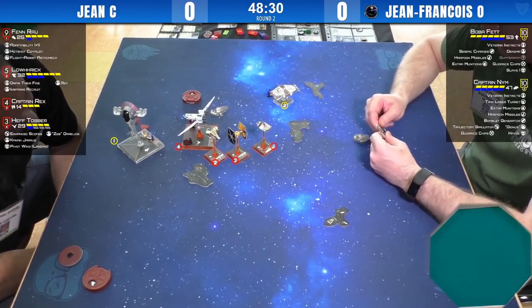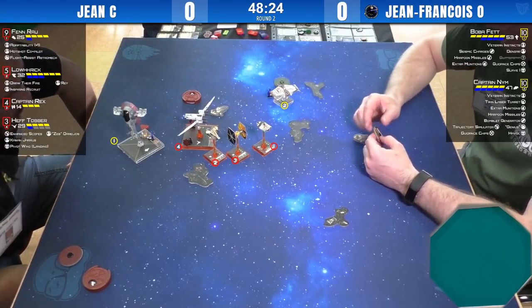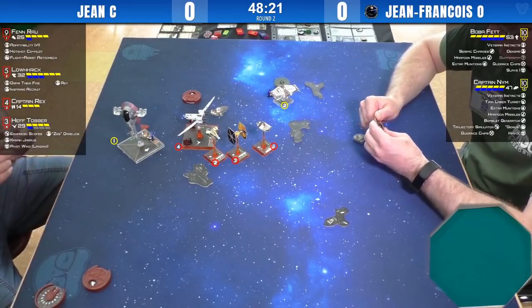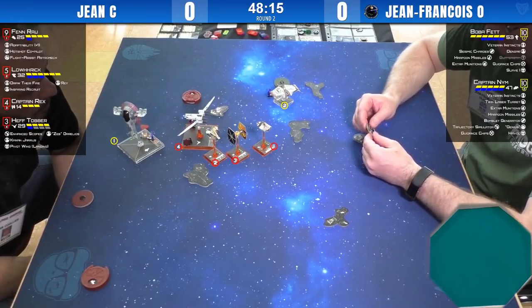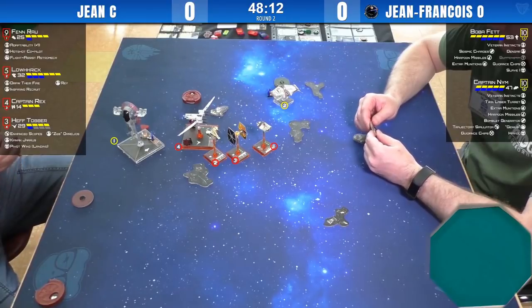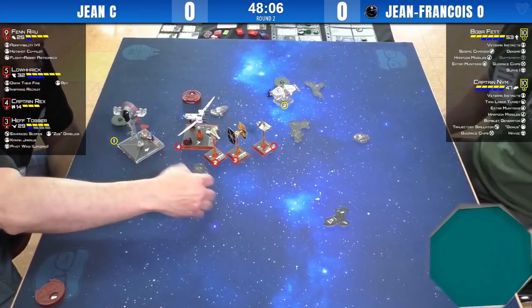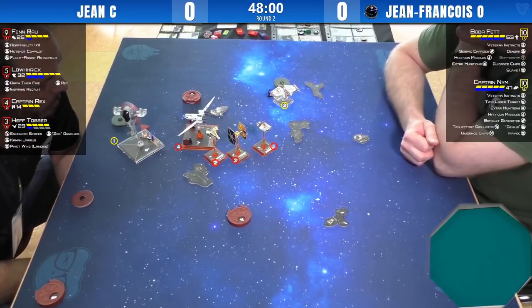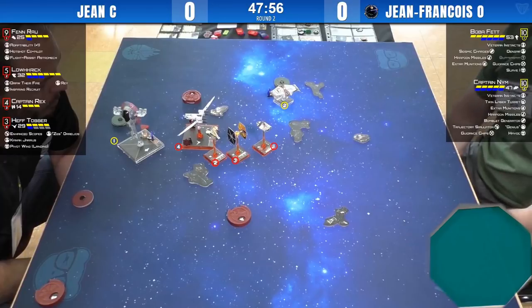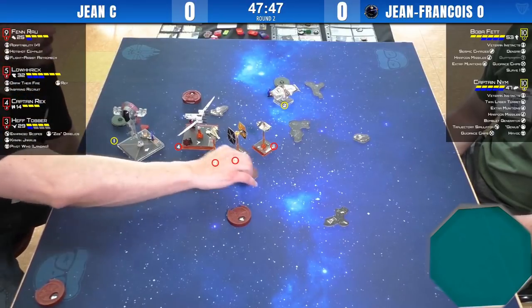Hef was hurt too badly to go down to one green die versus the incoming fire. You mentioned Jean pulling a pretty impressive showing at Canadian Nationals — he made top eight, losing only to Jeremy Howard in the bomblet of doom. He's fighting against the bomblet here again. A lot of people were pleasantly surprised to see a U-Wing in the top eight of a major tournament — the stream loved him.